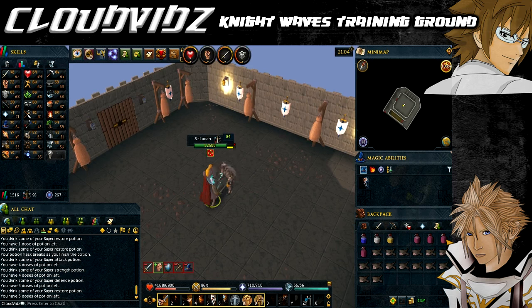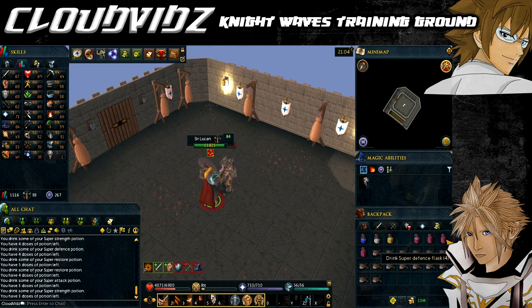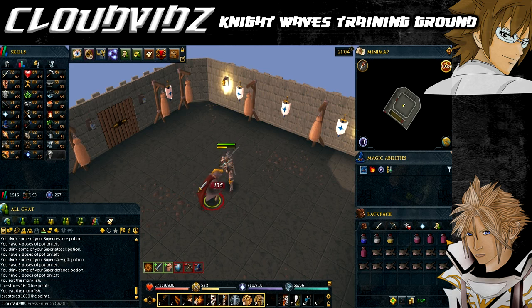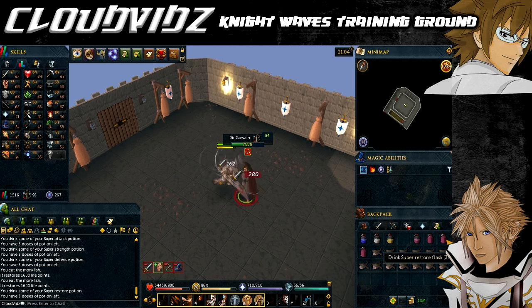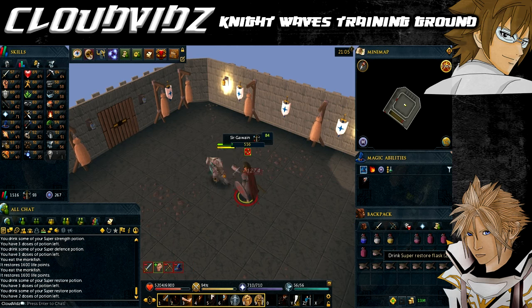After Palamedes, Sir Lucan appears — level 84 — and will drain defence, magic and ranged. Be mindful of your defence being drained; if you're using magic or ranged, he may start lowering your ability to use certain equipment and abilities. Next is Sir Gawain, also level 84, who drains attack, magic and ranged — very similar to Palamedes but a stronger and more accurate version, though the same tactic applies.